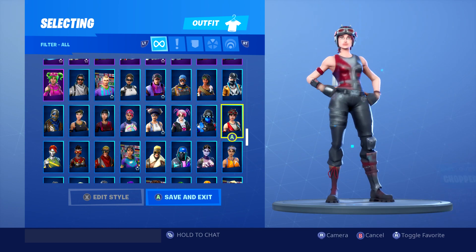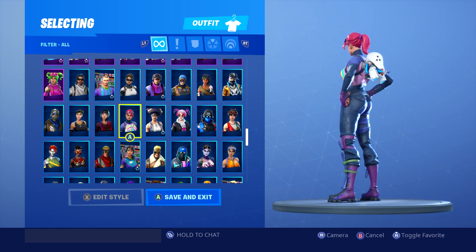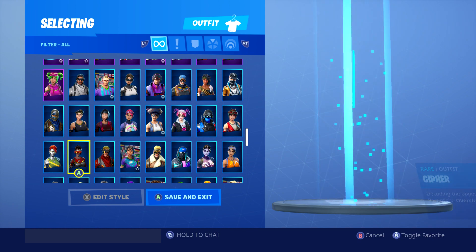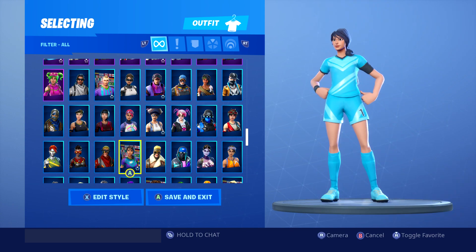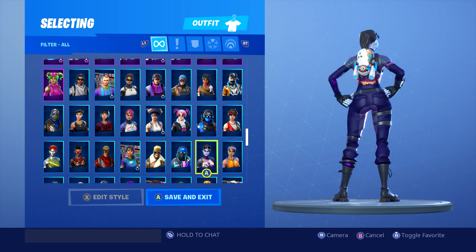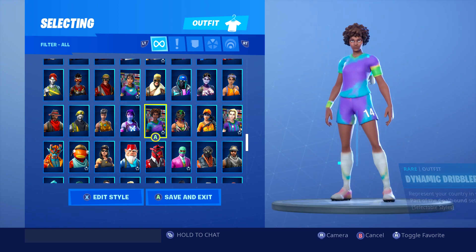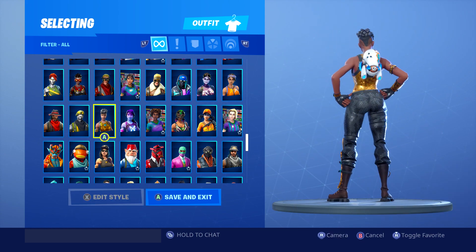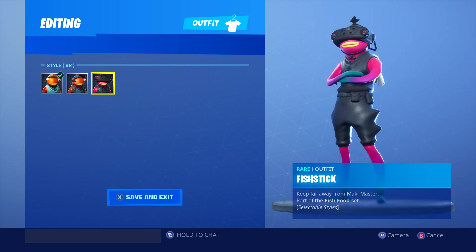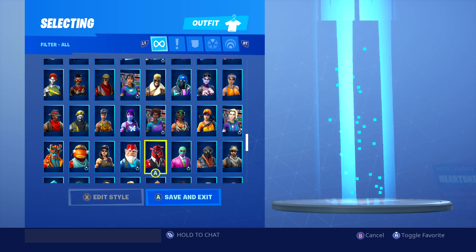Moving on. We've already done the soccer skins so I don't need to go through them again. Dynamo — it didn't look too bad on Dynamo, but not the best. Moving on. Firewalker — nothing really good with him. A bit dark or unexpected. Should bring out a light version of Fishwick — Fishwick normally rescues every Bat Bling but I can't find a lot of combos.